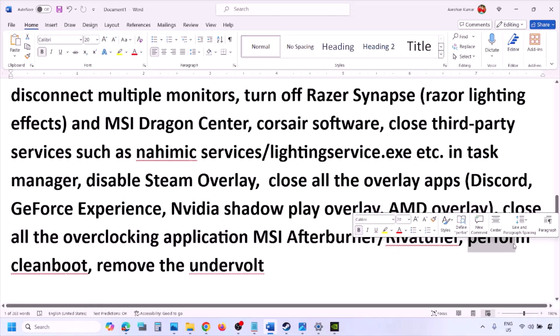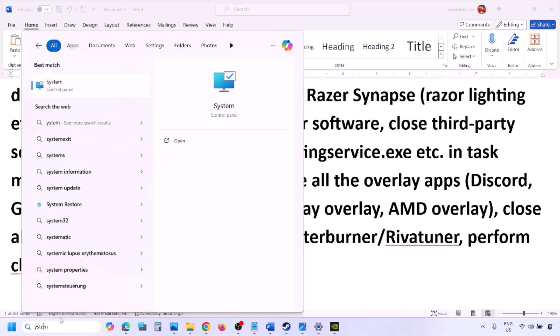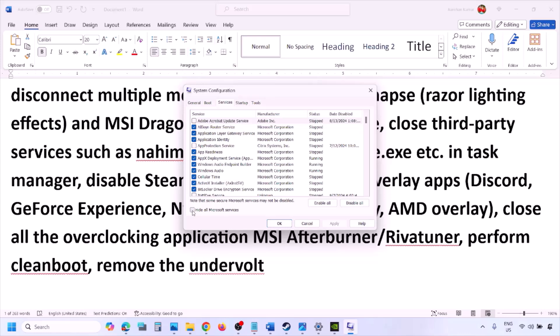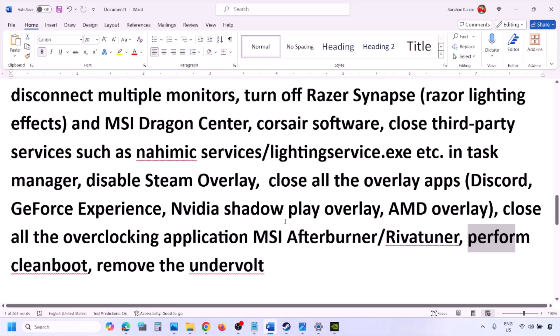Perform a clean boot. Type System Configuration in the Windows search box, go to the Services tab, check 'Hide all Microsoft services', then click Disable All. Click Apply, then OK. When prompted to restart, restart your computer and then launch the game. Also, if you have undervolted your computer, remove the undervolt and then launch the game.